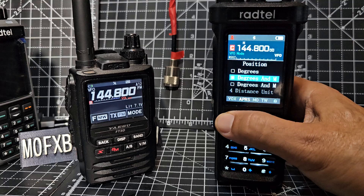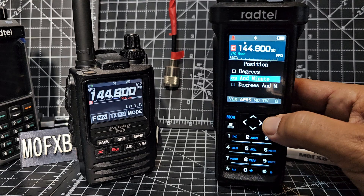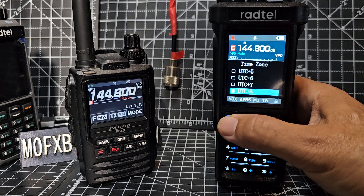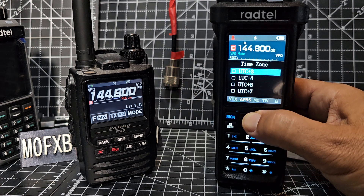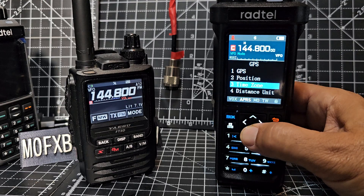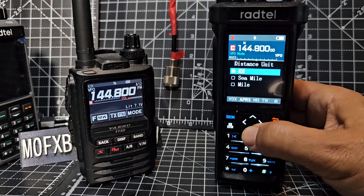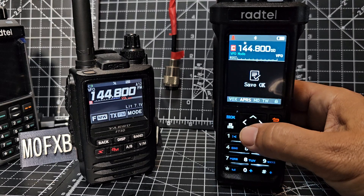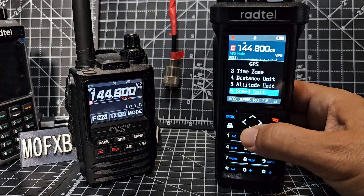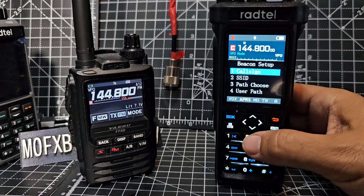Going down one again - you can put in your fixed position there if you want. Time zone I definitely need to change that. Distance unit - I'll go in miles. Select miles, confirm - C mile. Altitude unit, well, that doesn't matter that much. So there's that. Go back to beacon setup.